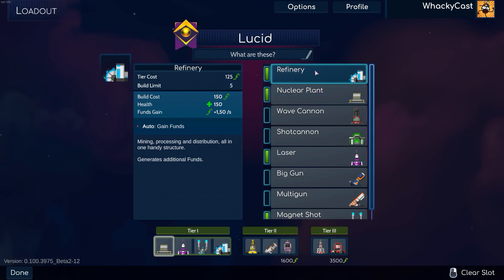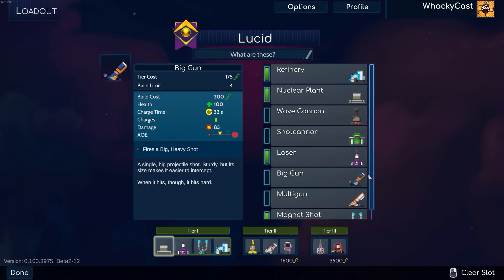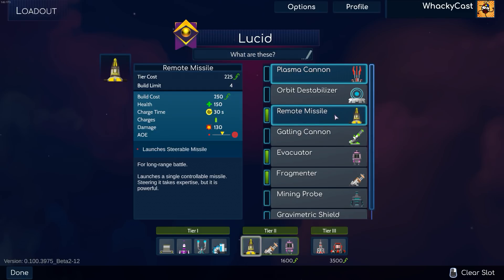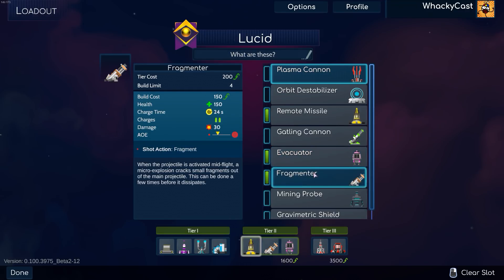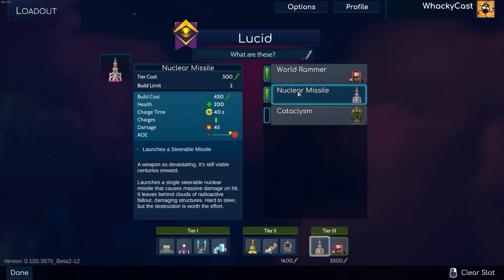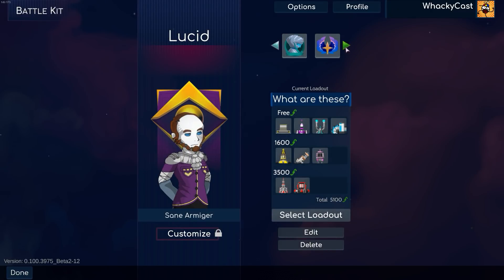So if we go into BattleKit here, you can see something weird. If you're keen enough, you'll notice that these are some of the buildings that I almost never use. Well, apart from the tier 3 weapons, but these guys over here are some of the weapons that I never use when I play Warbital, and I decided that would be a fun thing to try out.